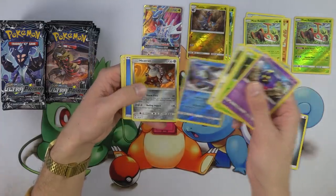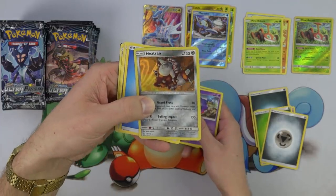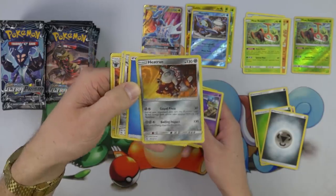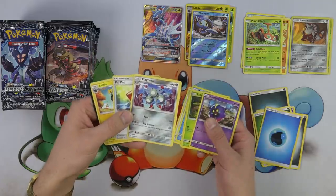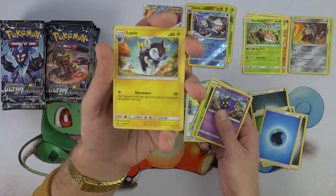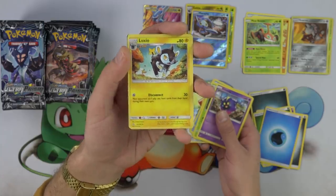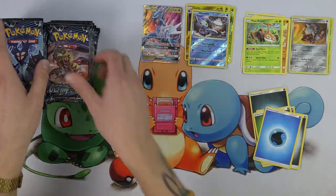Heatran! I didn't even know Heatran was in this set. Look at him — nice little holo rare. He's a promo actually. This art of Heatran is pretty cool — he's like climbing up a wall like a spider. I like that Magneton as well. Pal Pad and Luxio — the famous Luxio with the disconnect. Your opponent can't play any item cards from their hand during their next turn. Pretty cool — got a little Quaking Punch action going on there with the Luxio.